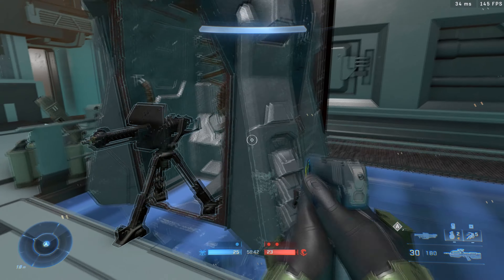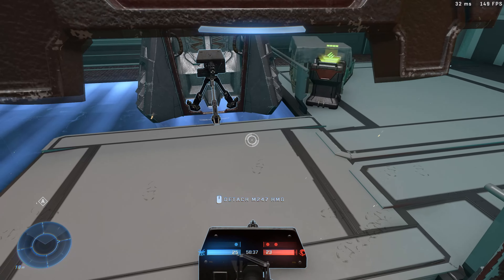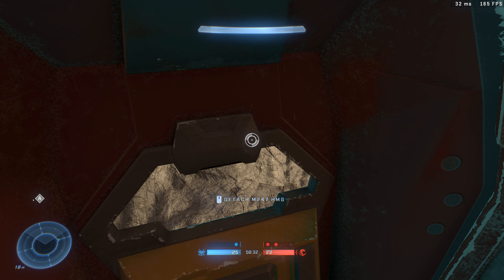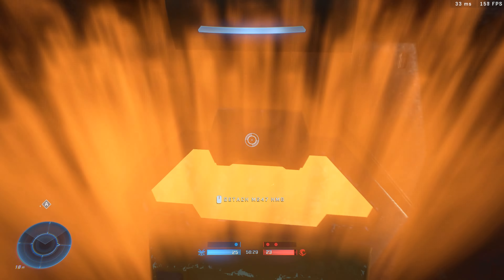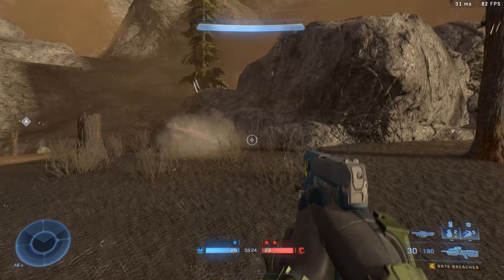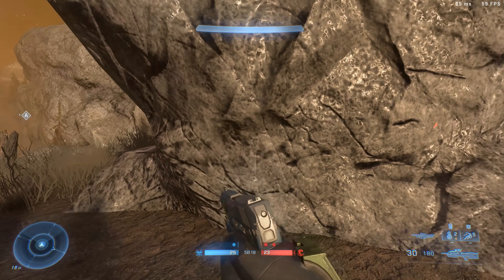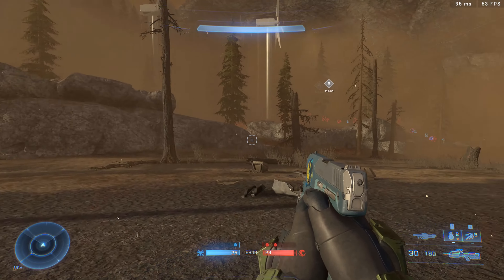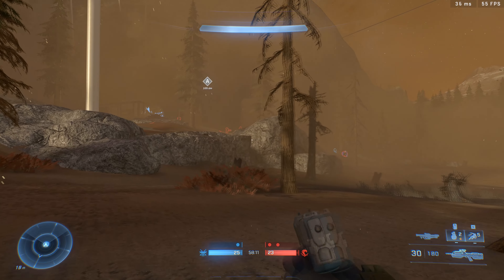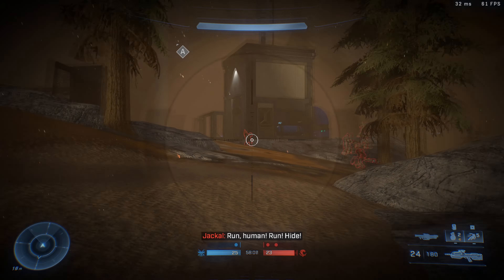Now we've got a point down there. The instructions said to grab one of these to start your drop. Oh my god, we've got a door shutting - this is incredible, I've not seen this before. It actually feels like we're getting in a proper drop pod and we are firing straight down. That was incredible! I don't know where he came from. I guess we make our way over here. We've got a lot of enemies fighting some allied AI.